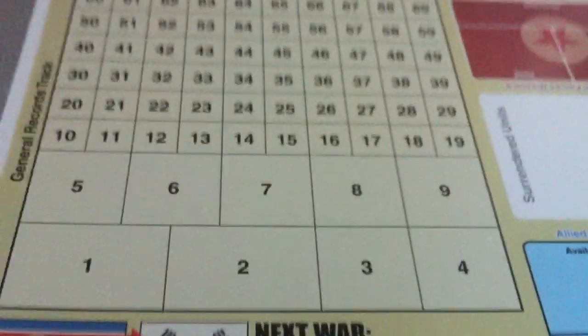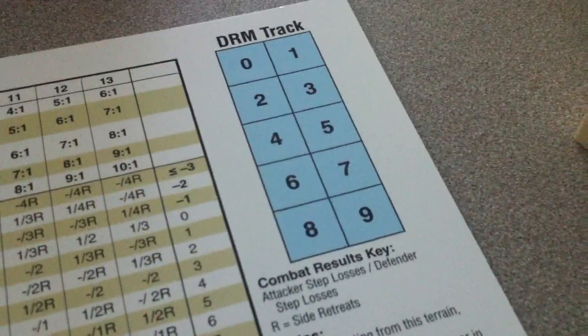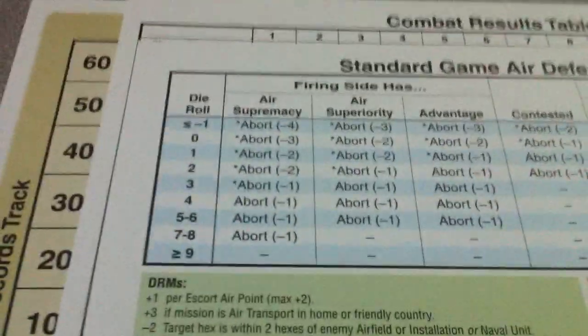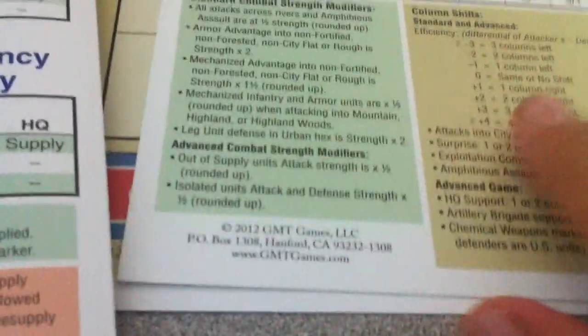A game information display — looks like a general records track. A CRT for land combat with a DRM tracker; that's a nice little device. It looks like a standard air defense fire tables chart. Standard and advanced game tables, really well laid out. Consistent format throughout, and there's some consistent color coding going on here. Advanced sequence of play table, separate from the rule book, which means you can stow your rule book and still reference it. A nice terrain effects chart — I'm starting to like these more, especially laminated like these are.